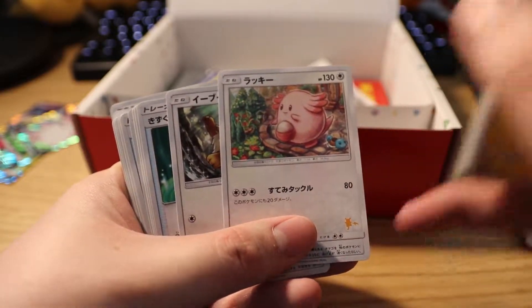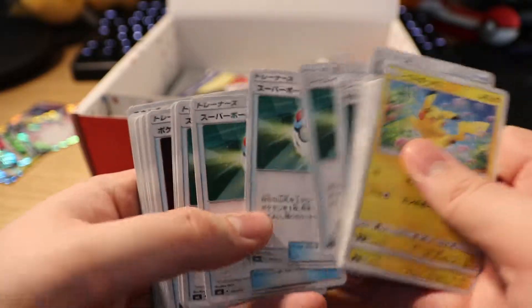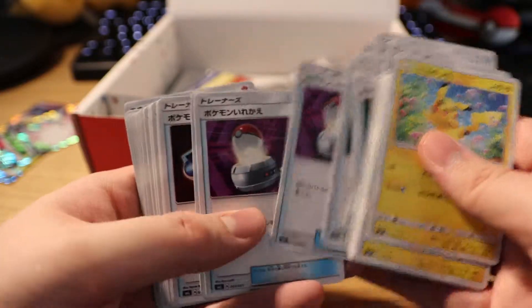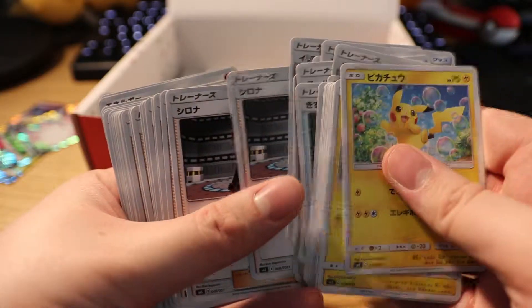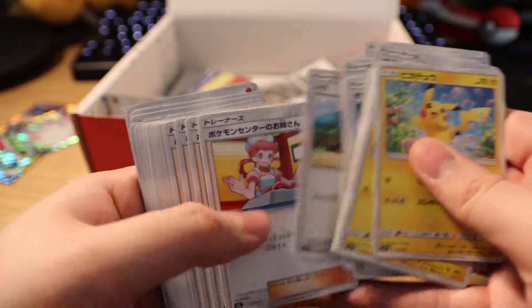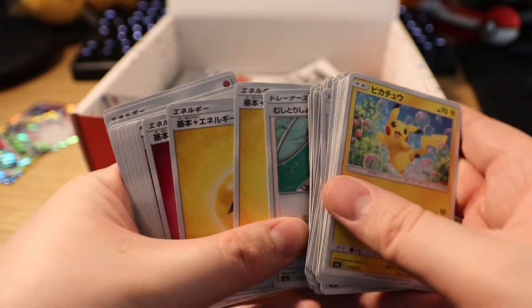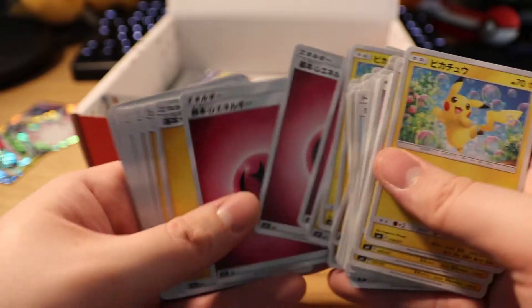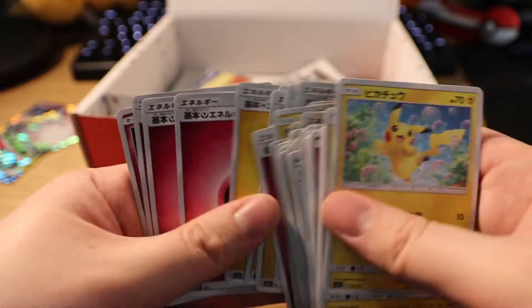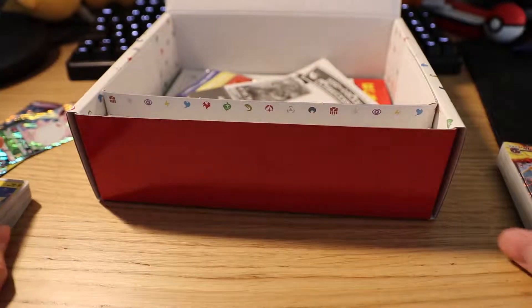Chansey. Eevee. Potion. Great Ball. Pokéball thingies. That guy, Cynthia. Nurse Joy, Pokémon Center maybe. Bug Catcher boy. Energy, another Clefable, another Pikachu. Energy galore. And on the end it's another Clefairy. Cool set — Fairy and Lightning.